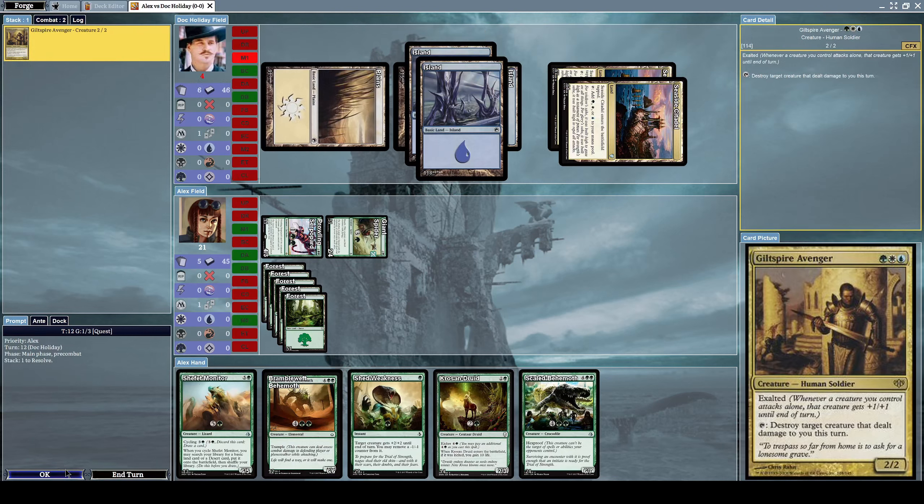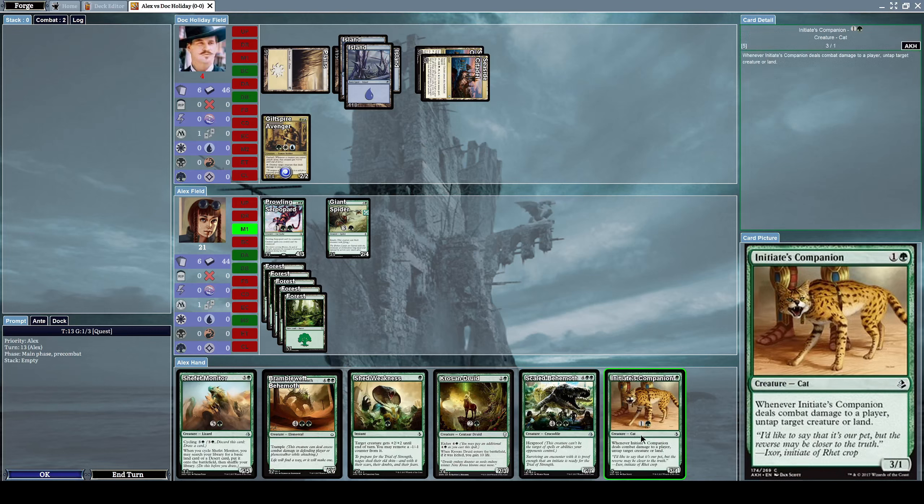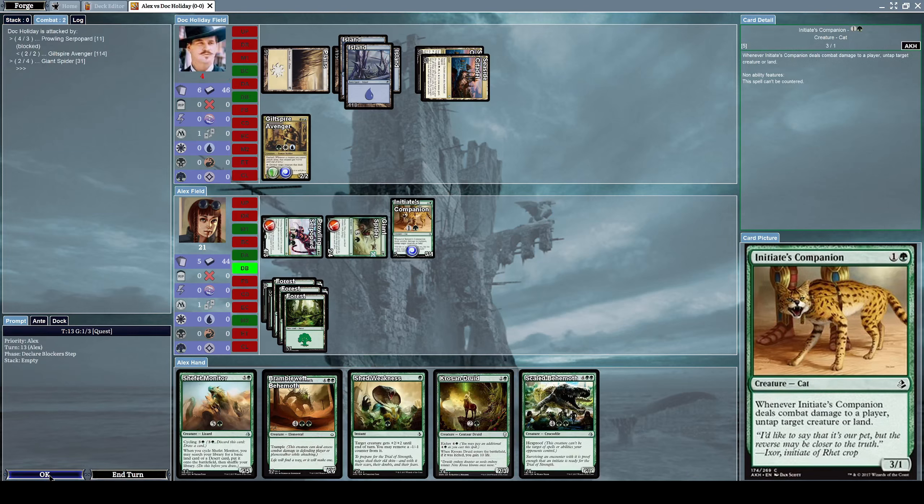He finally summons a Guild Spire Avenger, a two-slash-two human soldier with exalted - whenever a creature you control attacks alone, it gets plus one plus one until end of turn - and for tapping it, destroy target creature that dealt damage to you this turn. Now let's summon an Initiate Companion, a three-slash-one cat creature. Whenever it deals combat damage to a player, untap target creature or land. Let's alpha strike him.